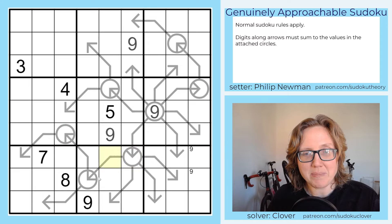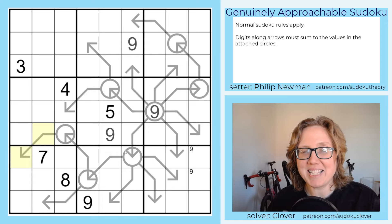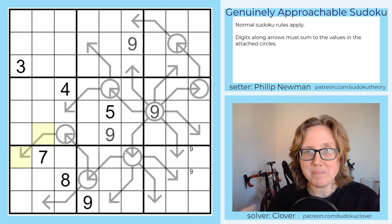Now let's look down and to the left. We have a chain of connected arrows where each bulb value must equal the sum of its arrow digits. What drew my attention is that this is definitely the longest chain of connected arrows in this puzzle, so I assumed — luckily correctly — that this chain would give me the restriction to get me going.